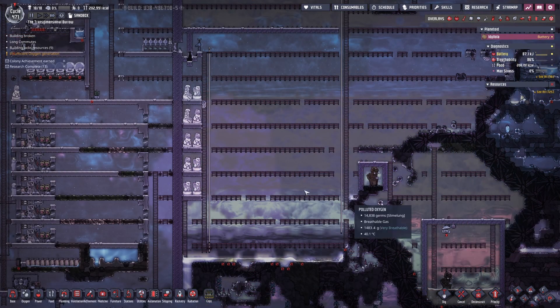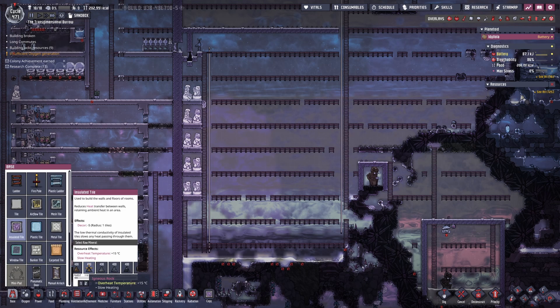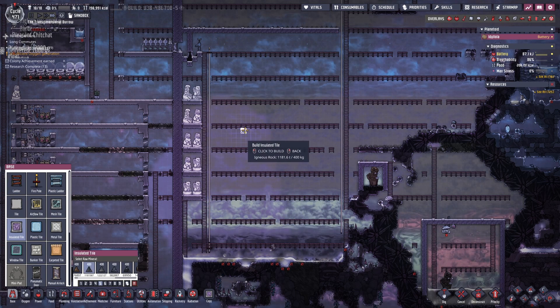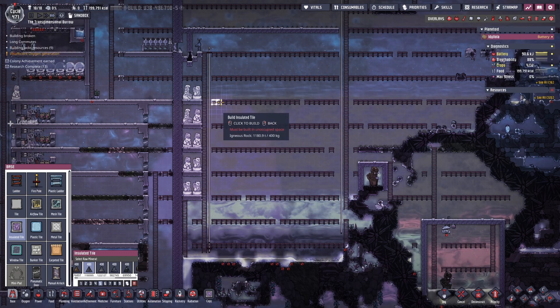This is where I'm going to build my industrial brick. It's going to be an enclosed special area attached directly to the base with its own atmospheric docks, and I have a double insulated layer of tiles between the two areas to stop heat transfer.